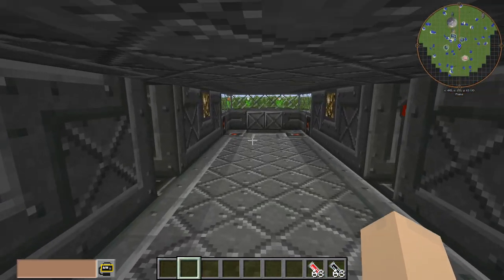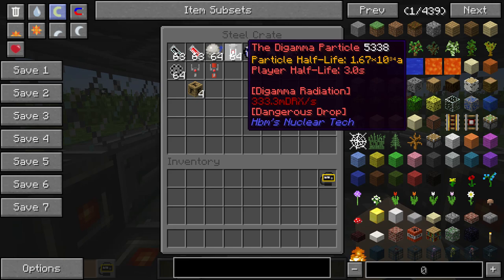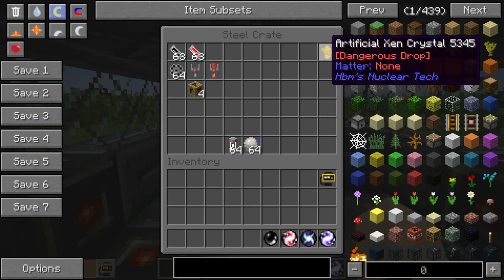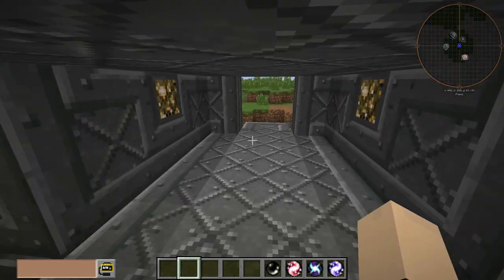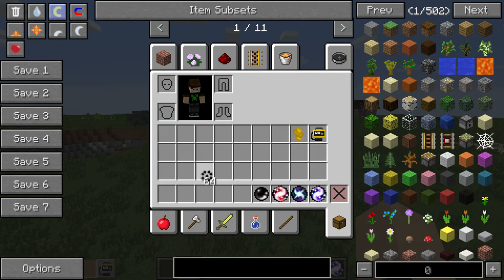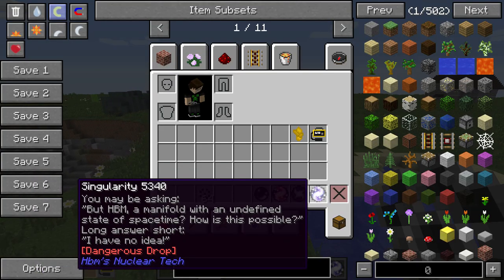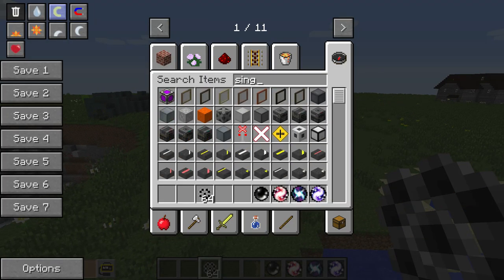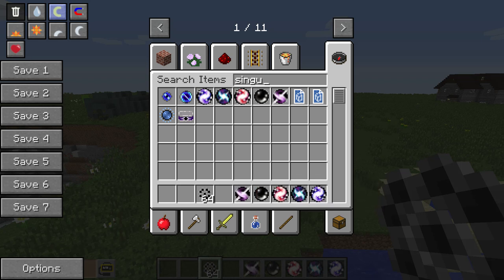We're going to do the demon core last. We're going to do the singularities now, and the zen crystal after that, and then the antimatter cluster - which I'm assuming explodes if it's not dropped into a black hole. So we should actually do this one first, because we've got black holes and stuff after that. Singularities - I think I got all of them. I didn't get that one. I thought I was missing one. Okay, there we go.